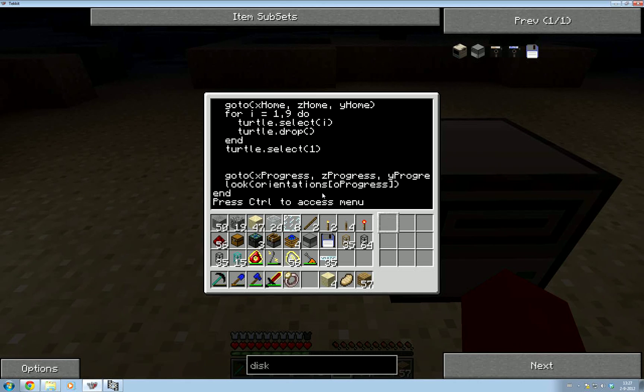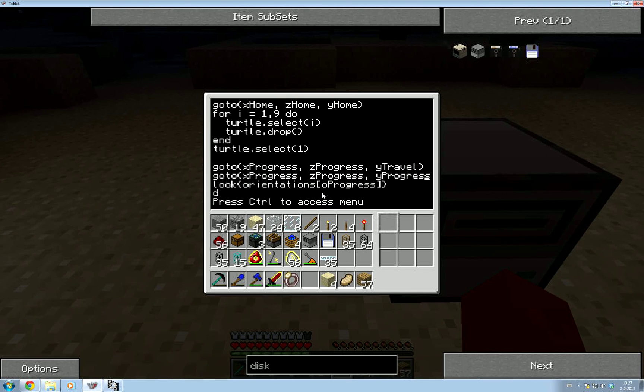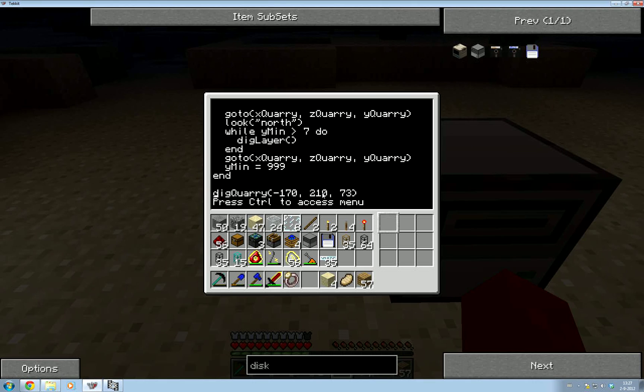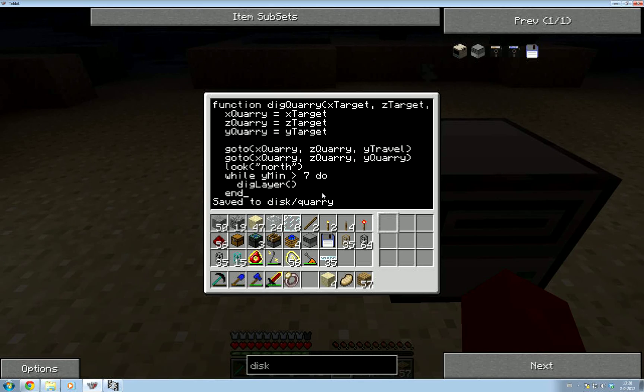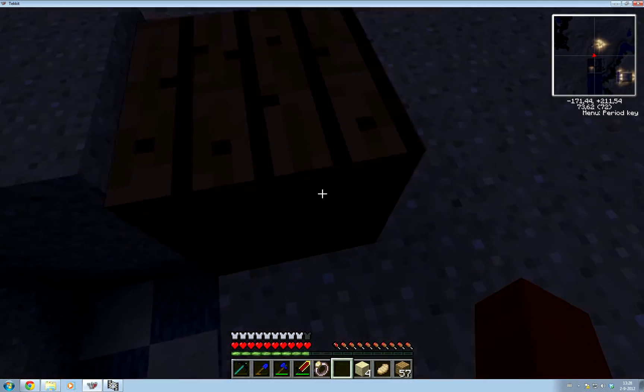Currently we're doing goto X progress, Z progress, Y progress. We're going to change that to goto X progress, Z progress, and Y_travel — then it goes down into the quarry. Also in dig quarry, we'll do goto X quarry, Z quarry, and Y_travel first, then goto X quarry, Z quarry, and Y quarry — so when it goes to the quarry initially it also travels at a nice high Y coordinate and then goes straight down.